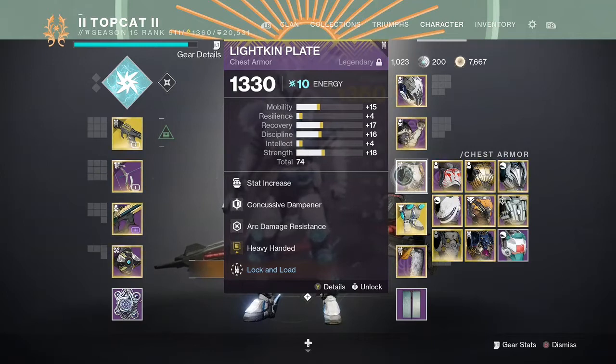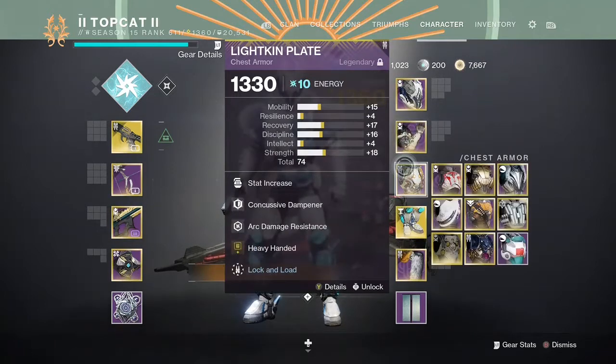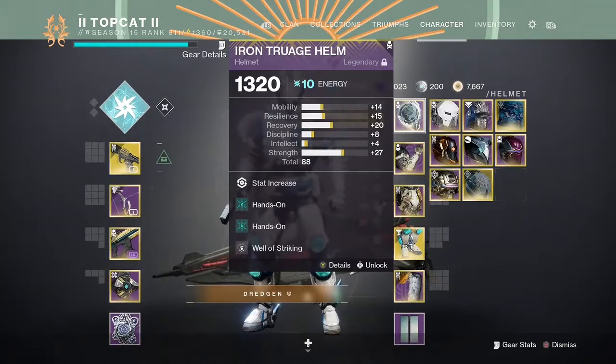And a proximity mod because we're going to be nice and close. Overload Bow just to give them a little pause button. Elemental Charge - every time we get a well it's going to double dip and give us two charges, so we're always going to have that Heavy-Handed buff up.